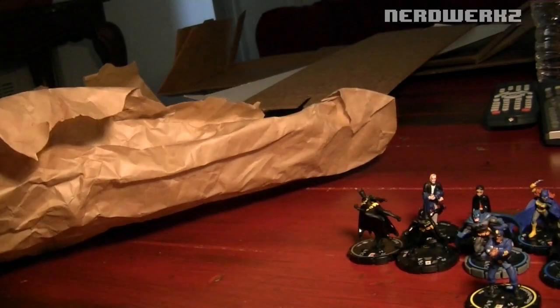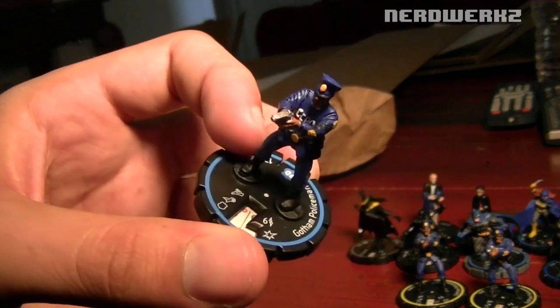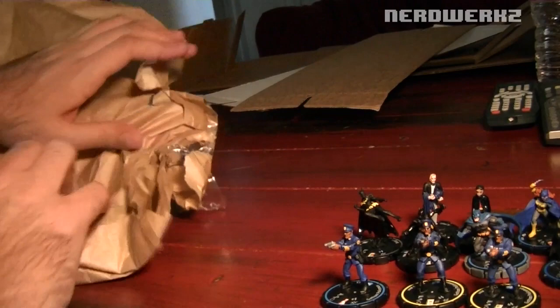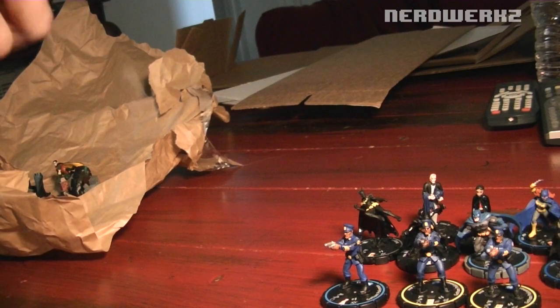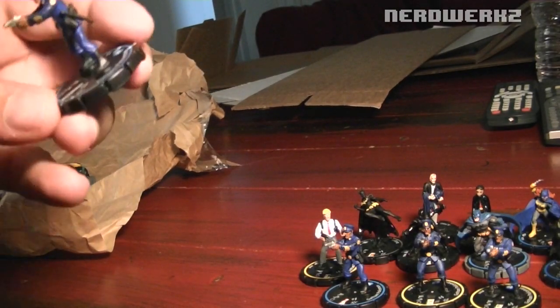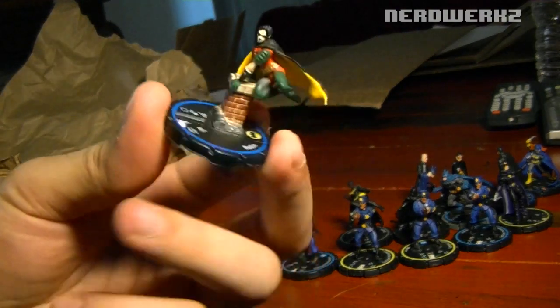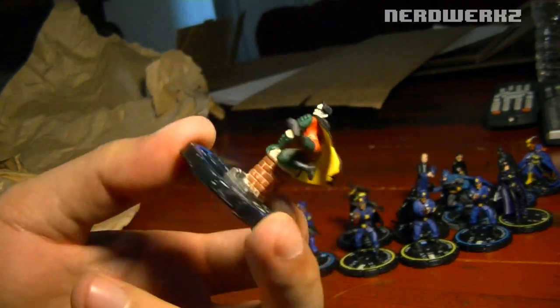I got two NYPD officers because I think these guys are so cool — just little cops that point their little guns. I got two rookie ones and an experienced one. They really wrap these things well, which is good because you don't want them to break. I got a Gotham Undercover Operative, a rookie one of that, and an experienced Gotham policeman. I also got a blue experienced Robin — the red one was Teen Titans, I believe, and I didn't really want a Teen Titans one. I like the sculpt on this one too. Robin's one of my favorite characters.